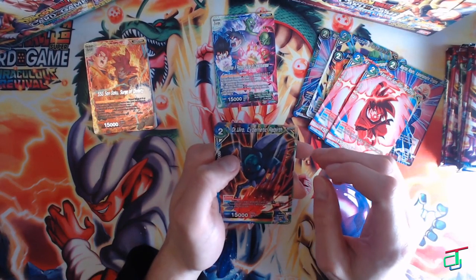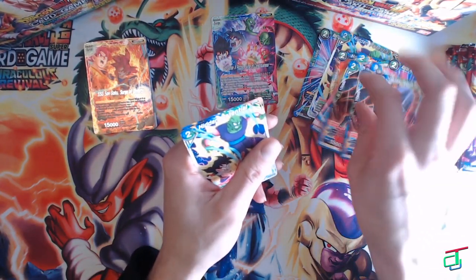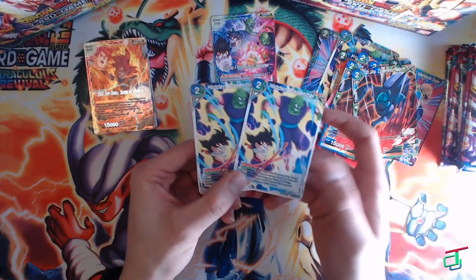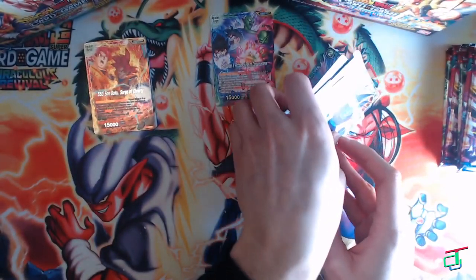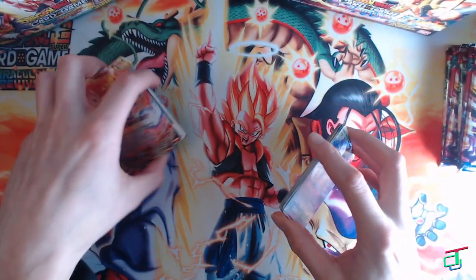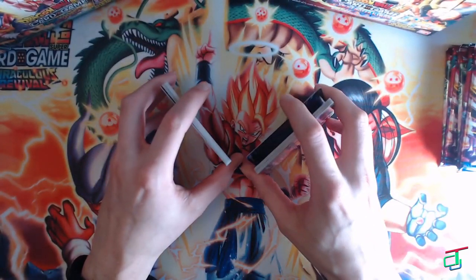Doctor Hero — Cybernetic Rebirth — I've been waiting for this card. This actually finishes my Doctor Hero deck, and it has blocker, so I'll make a video about that one. We got three Hidden Potentials now, which will be pretty useful. Let me know in the comments which leader you think is going to be better — blue/green or red/yellow — out of these two expansion leaders.